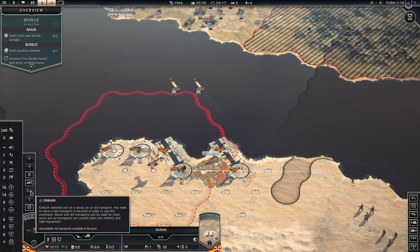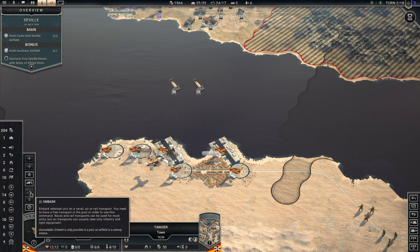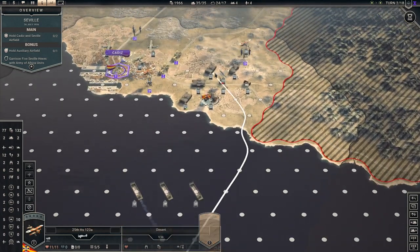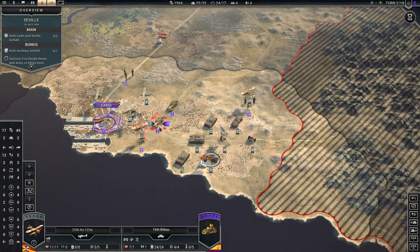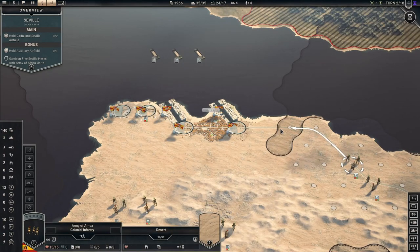This unit cannot be transported by plane — I showed you that, now you can see it. So artillery cannot be airlifted. You don't need to believe me if you've been shown the proof.